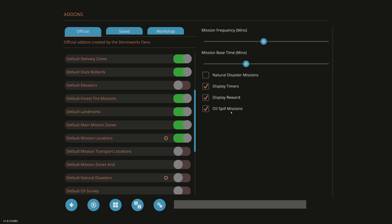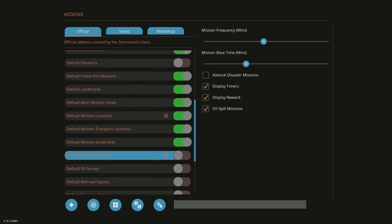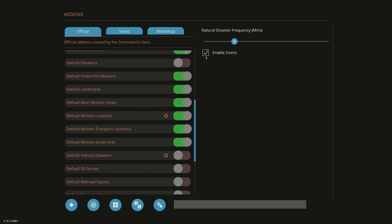Oil Spill Missions are new — dynamic missions like repairing a pipeline — keep that on if you want it. Default Mission Transport Locations for transporting people and cargo — turn those on. Default Mission Zones Arid is for the arid biome and Industrial Frontier DLC. Default Natural Disasters — I personally don't like them, don't want the sirens, and I leave this off. You can change frequency to 60 minutes or shut them all the way off if you have zero interest.